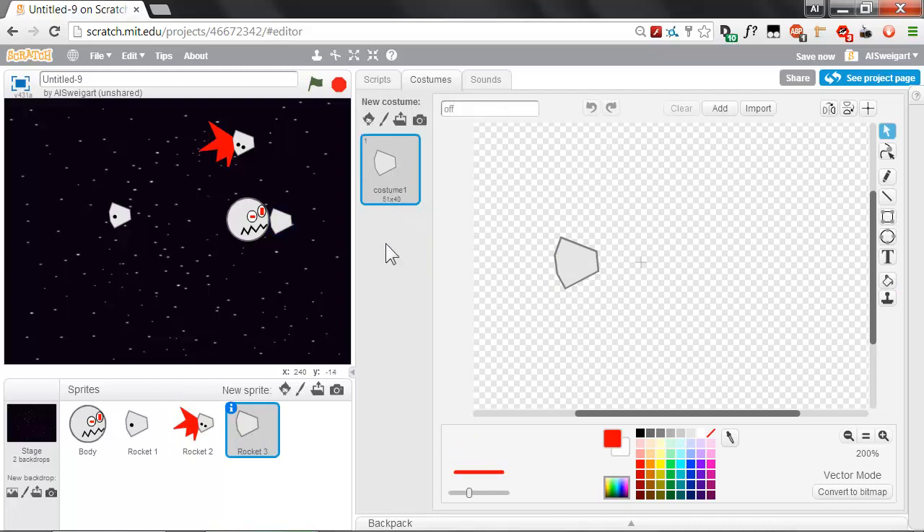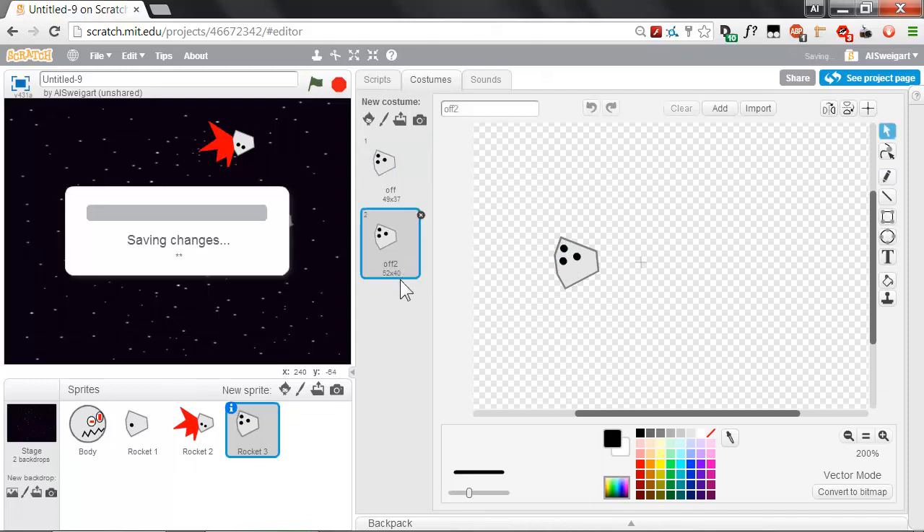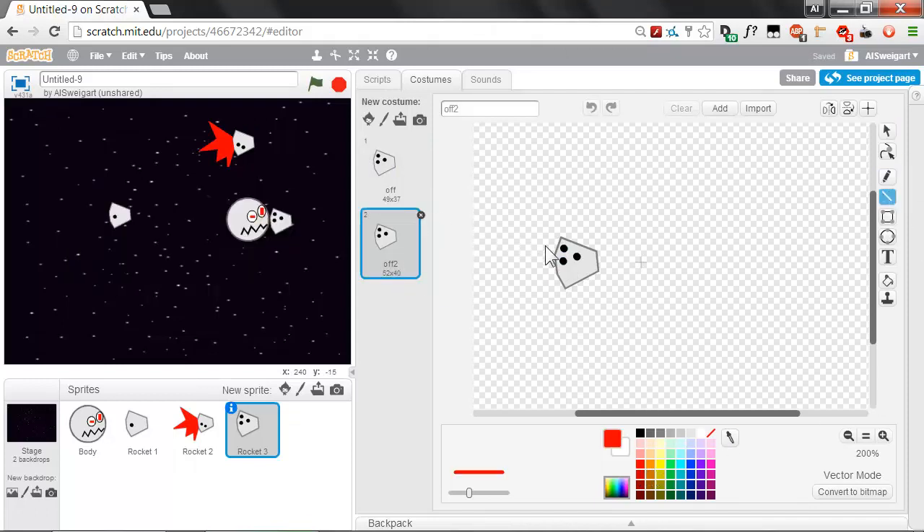Finish off rocket 3 with three dots and some flames coming out the side. That looks pretty good. Let's start adding the code for these rockets.